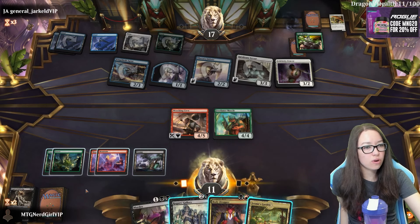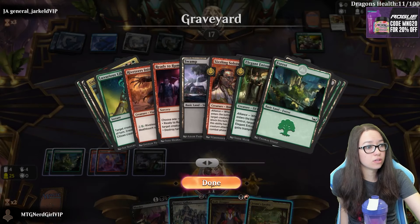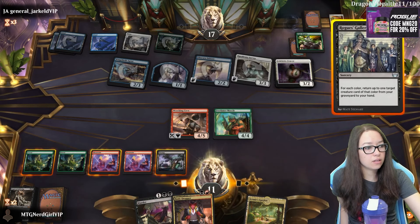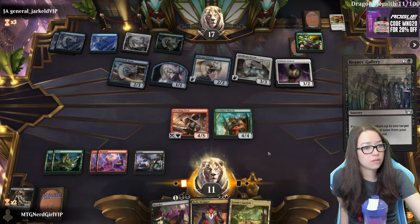So we can Rogue's Gallery and get a lot of stuff back. We can get Gala, Deathtouch, Deathtouch, Deathtouch.